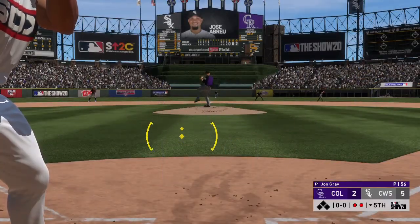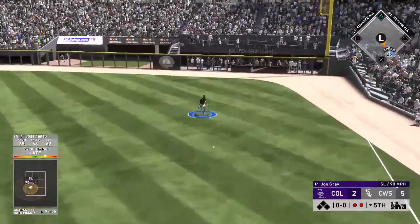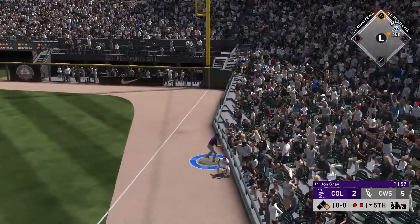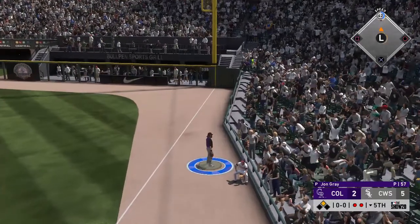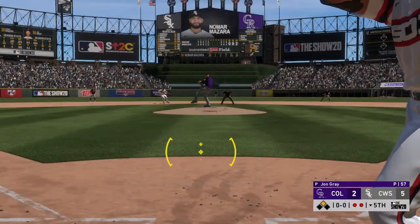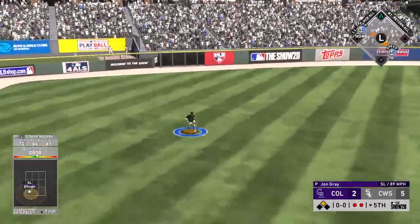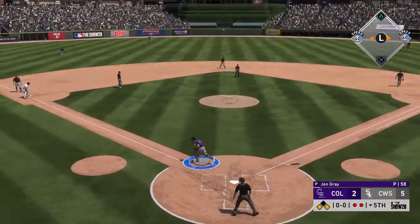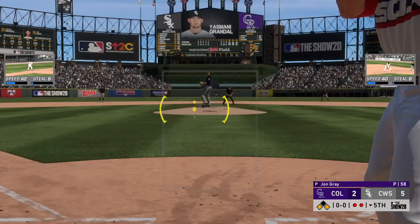Here's the slugging first baseman Jose Abreu now. Slap hard the opposite way — that gets down and the inning continues. He'll make it to second base now with two gone. And now the power-hitting outfielder Nomar Mazzara, as he hits one on a line to left field — and that's in there, base hit. They're going to hold that runner at third base, as even with two away they didn't like their chances there.